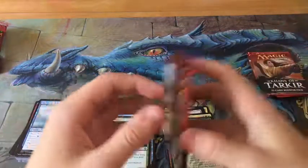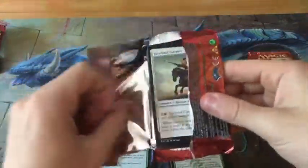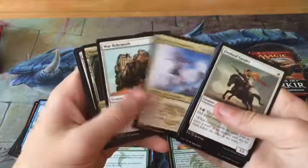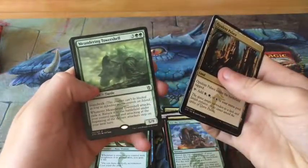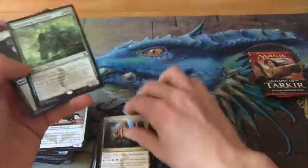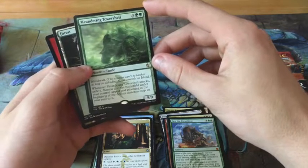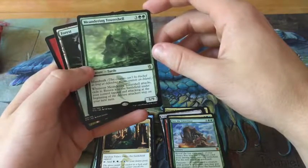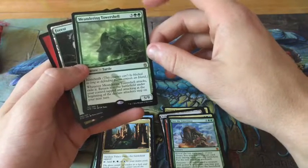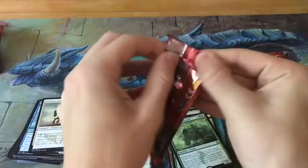We had one Mythic in the Oath Fat Pack, we had one Mythic in this fat pack so far, so hopefully we can get one more. I wouldn't mind a Planeswalker — I don't have a Sarkhan, so that would be nice. Maybe even a foil one. Nice Trilands. Meditating Tide Shell — nice turtle with Island Walk. A 5-drop that's a 5/9 with Island Walk isn't that bad, but whenever you attack you have to exile it and return it to the battlefield tapped and attacking at the beginning of the Declared Attackers step on your next turn. A little confusing, a little crazy.